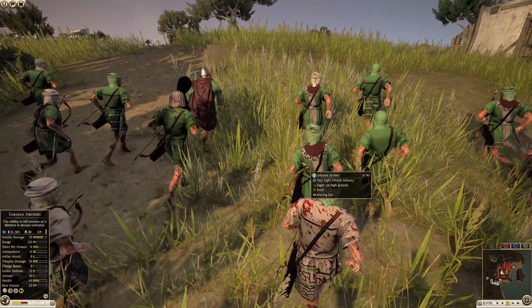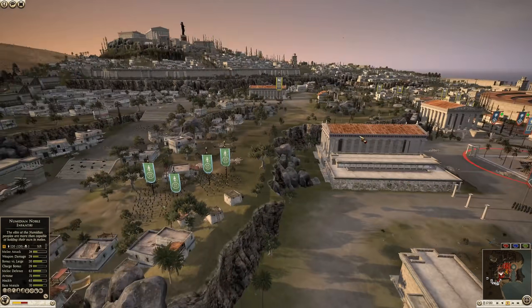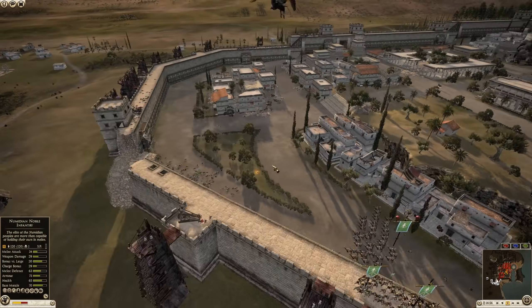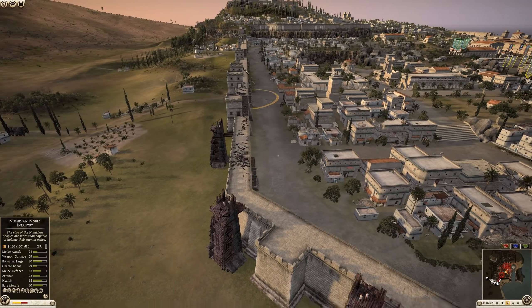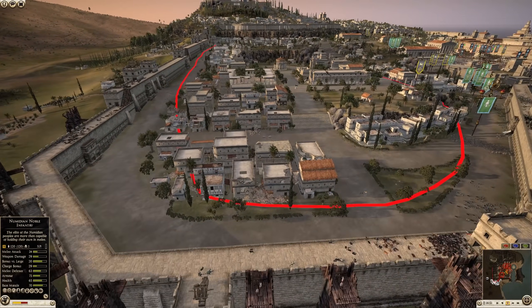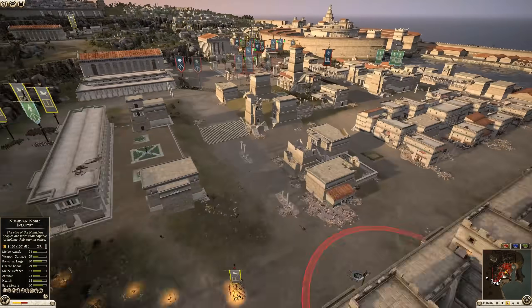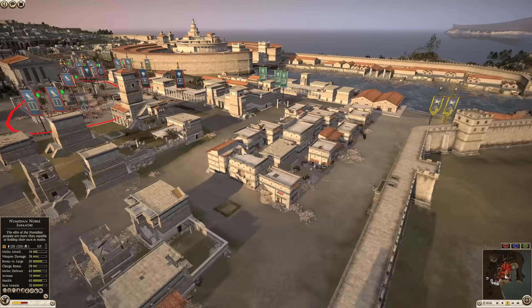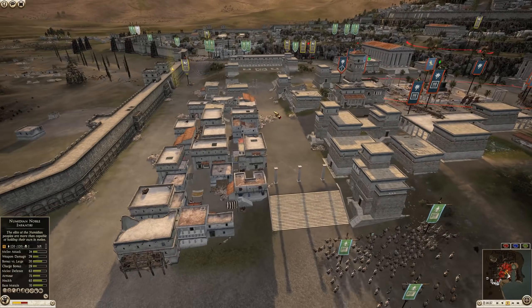There's such a big disadvantage for the defenders in this area of the settlement. Most of the time when you see battles at Carthage, the defenders defend with everything they have on these outer walls — because defending this area is easier than defending the inner area when you're surrounded by cliffs. It's just a very difficult and challenging situation.